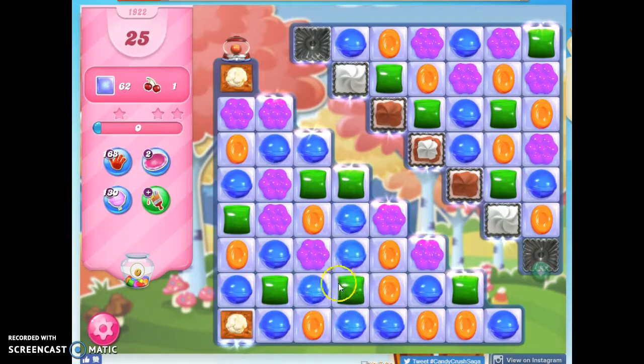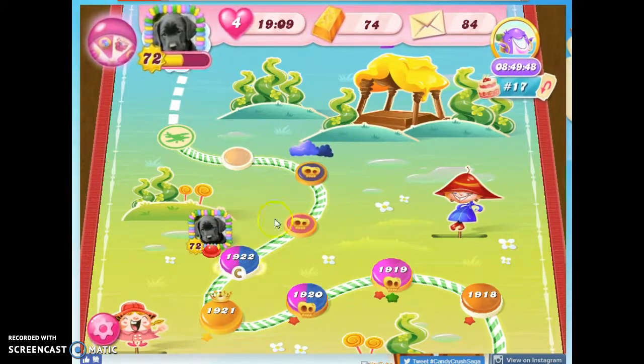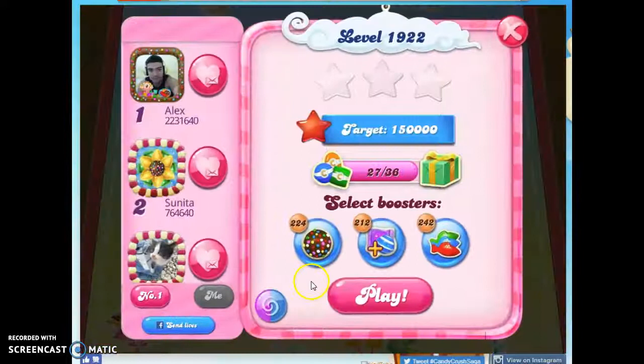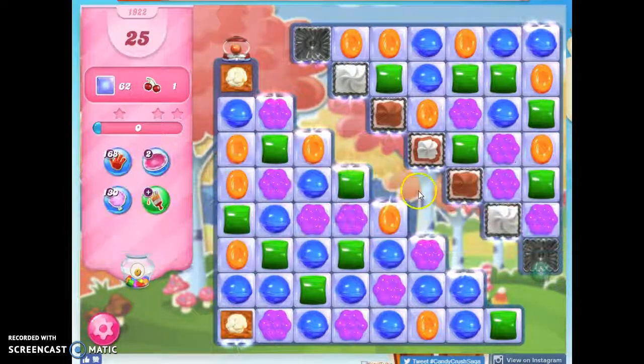This is a pretty good setup, but I can do better, because this area isn't going to repopulate until I take out the frosting, so I'm looking for something even more spectacular. The good news is that I can exit and re-enter over and over before I take a turn, and as long as I haven't committed to a turn, I wouldn't lose any boosters, I don't lose a life, and I can just keep doing that over and over.